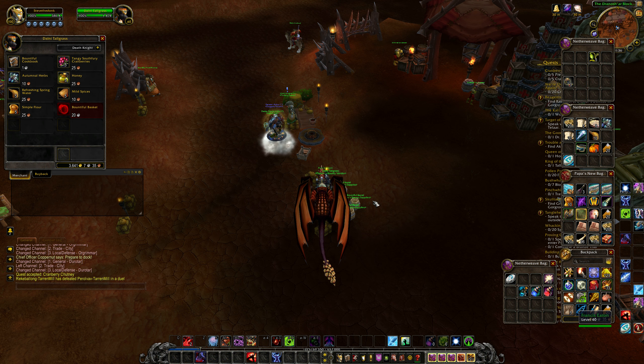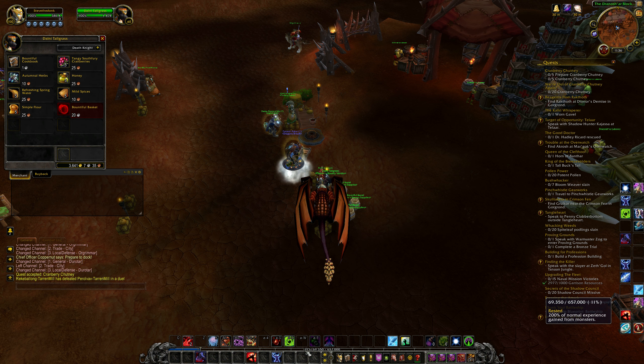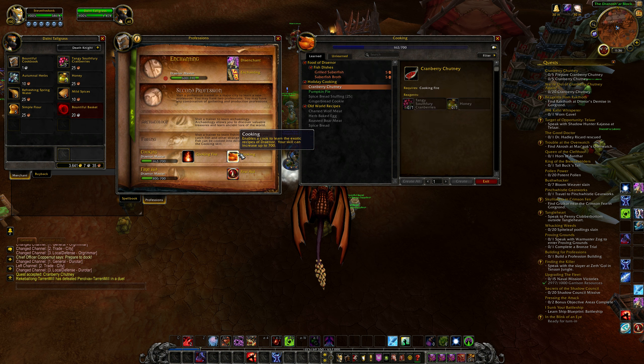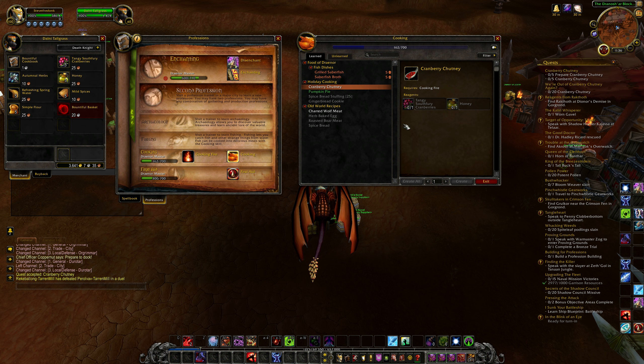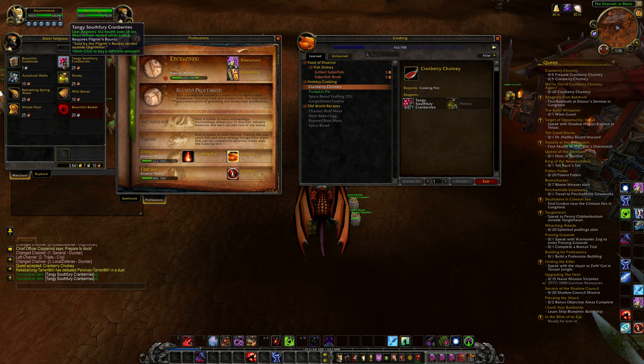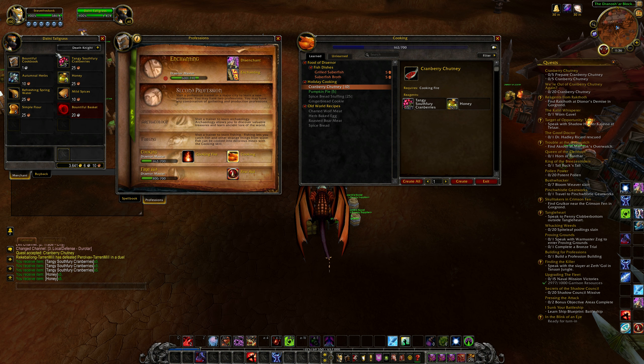Most of the ingredients are all here. For instance, in this one we are cooking the Cranberry Chutney. Just simply go to our cooking page and select the Cranberry Chutney. All we need is tangy Sulfury Cranberries and honey — some of those, some of those.